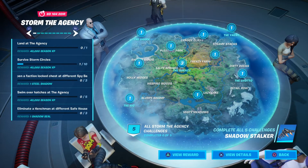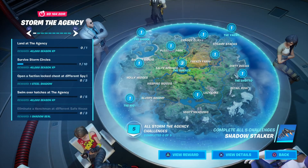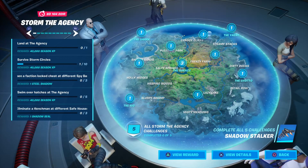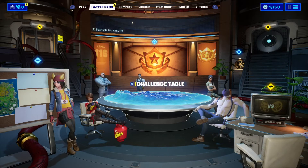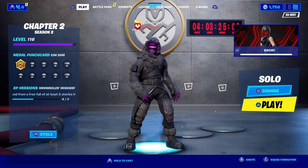Every three challenges gets XP, and two rewards are the Shadow Seal and the Steel Shadow. Completing all five challenges gets me the Shadow Stalker glider, and there's a parasol glider that was shown off. There's a countdown now — four days, three hours, and 25 minutes until basically the finale of this season and the start of the next.